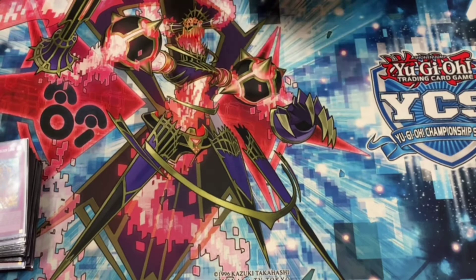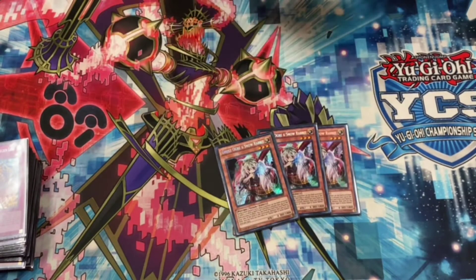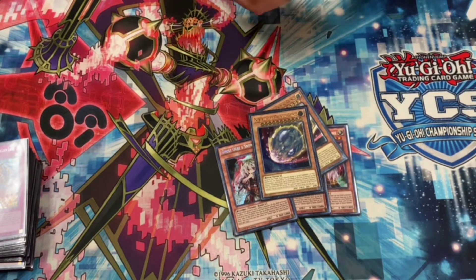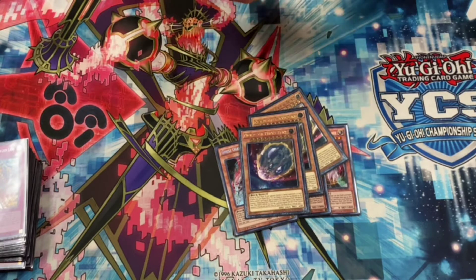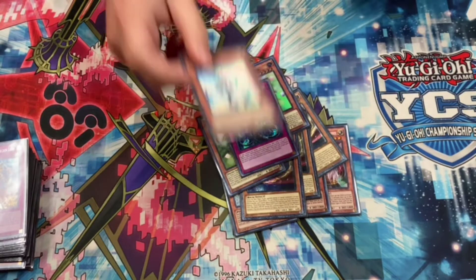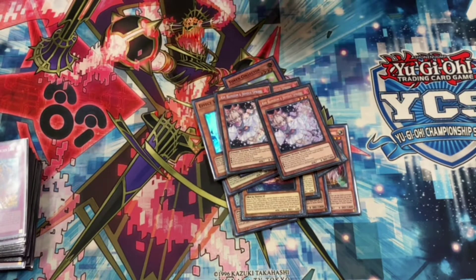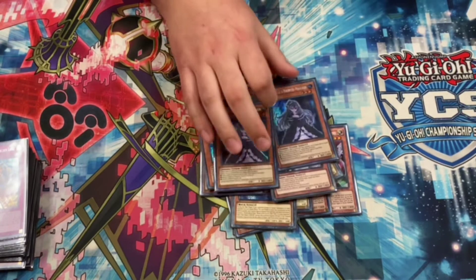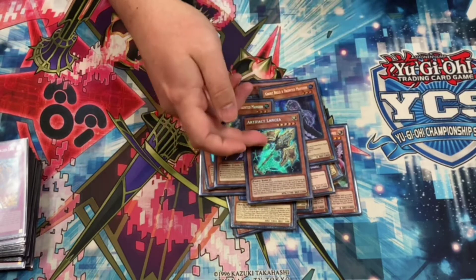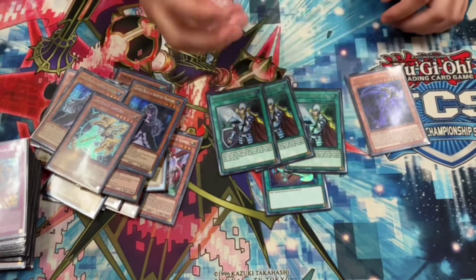All the hand traps and going-second stuff: 3 Ogre, 3 Nib, 2 Token Collector in the main — I didn't really like this, it's kind of underwhelming — 1 because I play Crossout, 3 Ash, 2 Bell, really good for Frank Kids and also hits Chantris. 1 Lancia, and then 1 Foolish and Crossout for all the stuff.